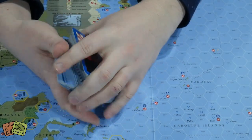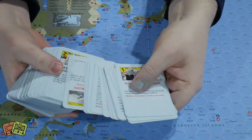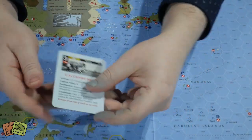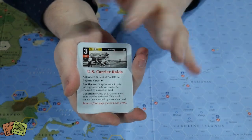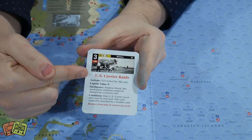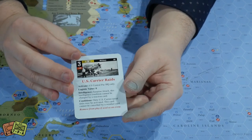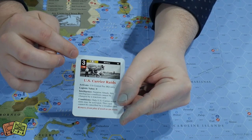The deck is fairly chunky — you get a whole bunch of cards. Let's look at what a card looks like. Almost all of them have a historical photograph representing the event written on the card. The card also has a title — this one is 'US Carrier Raids' — and it has event text. The other key aspect is the number in the top left-hand corner, which is called the ops value.